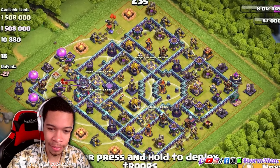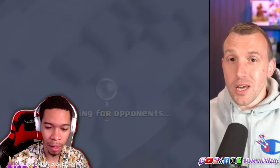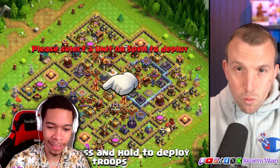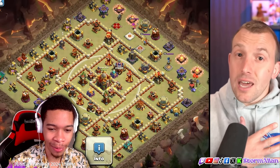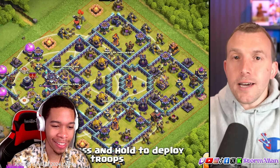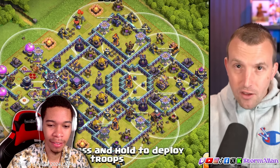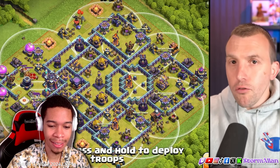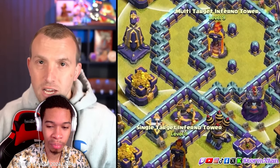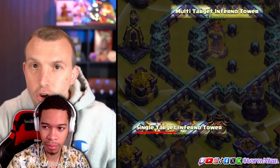The biggest addition to me is the Tactical Overview. So normally when you're scouting a base for those 30 seconds, you couldn't actually click on the base. Now you can check the ranges of defenses in those 30 seconds that you're scouting. That's so sick — they're making the game more tactical. You can actually highlight all defenses of a specific type, and it will also tell you what level those defenses are — whether it's single target Inferno Tower or multi-target.